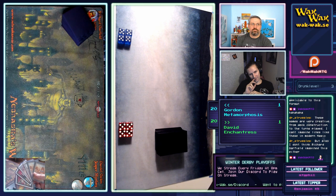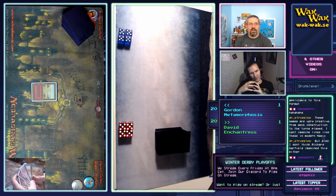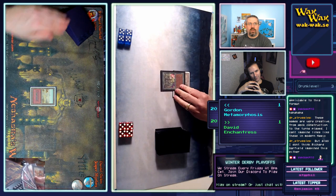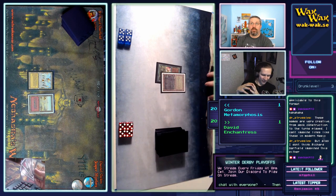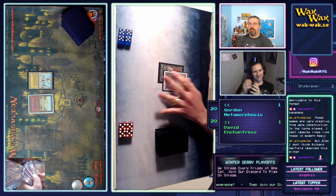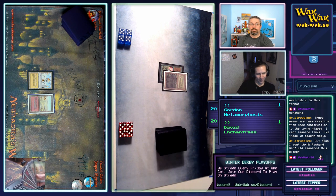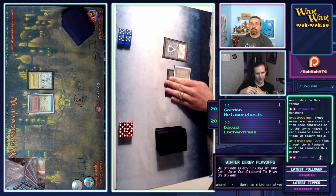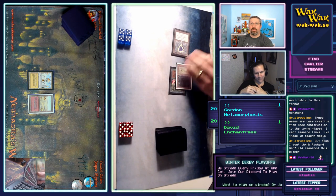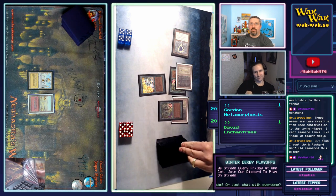Gordon is looking at kind of a good hand — not perfect, but he has lands. He's got a Sacrifice — or is that two copies? Is that a Sacrifice and an Animate Dead? He's got a Red Elemental Blast, a City, and a land. He keeps it. Library of Alexandria is a good card — and we saw that earlier on the stream, especially with back-and-forth games like this. Mind Twist has been played both games by Gordon.